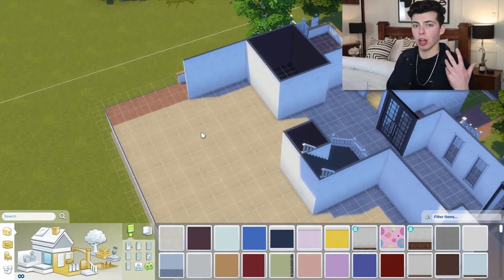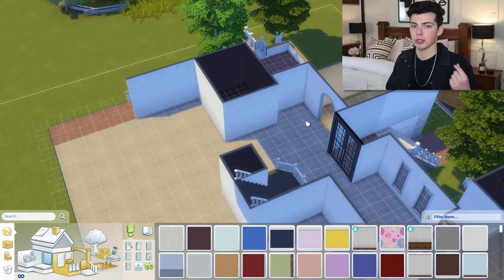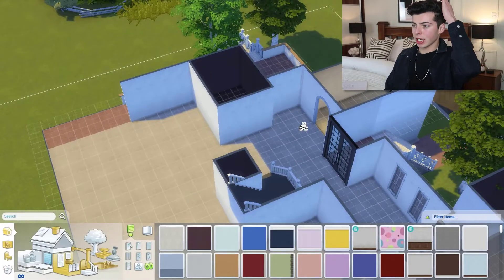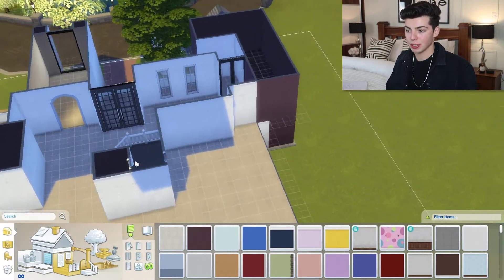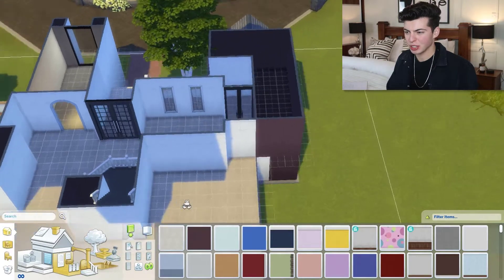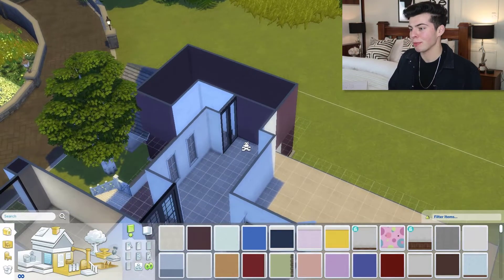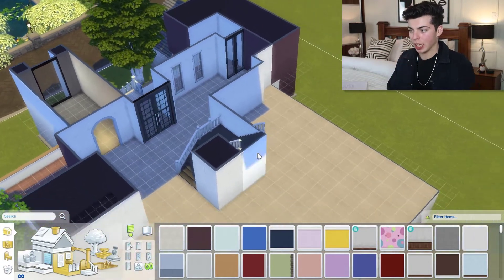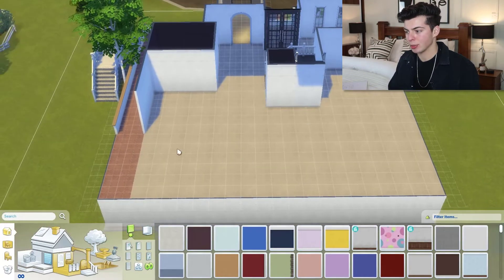I'm going to put the kitchen walls in next. There's a little balcony here with a door going out — I love having more than just one or two entrances. There are going to be so many trees around this house when it's done. I'm not sure what one room is going to be — maybe a library with loads of books. Another room might be a bathroom. And then either a bedroom or an office, depending on what works.